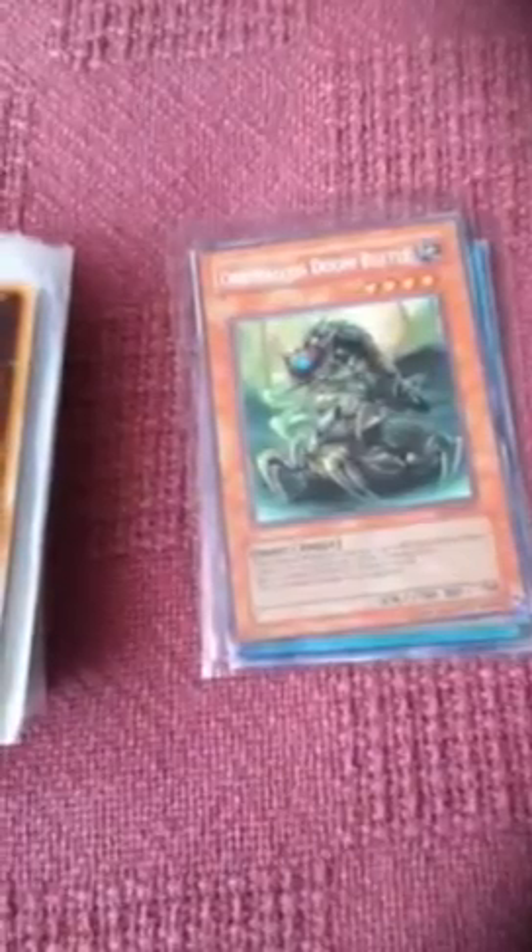First we got Lore of Darkness, good for when your hand is clogged. Orichalcos Doom Beetle — this is one of the new Orichalcos monsters I'm using. It's got two options. Option one: if it's destroyed, you lose 800 life points. Option two: if it's destroyed, I get a special summon in attack position. That's all it says.